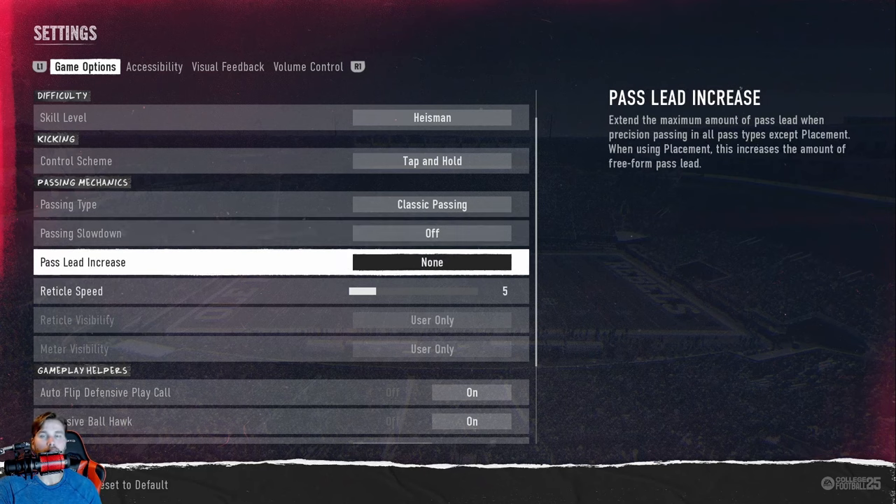Pass lead accuracy is very important to have on the right setting. This controls how much your quarterback is going to try to lead your receiver into their route or wherever you're trying to place the ball. You can set it to large or none — I'll show you large right now.